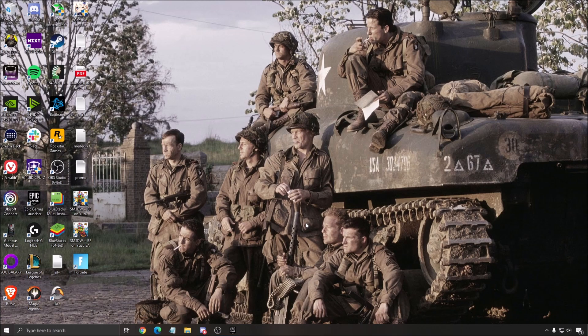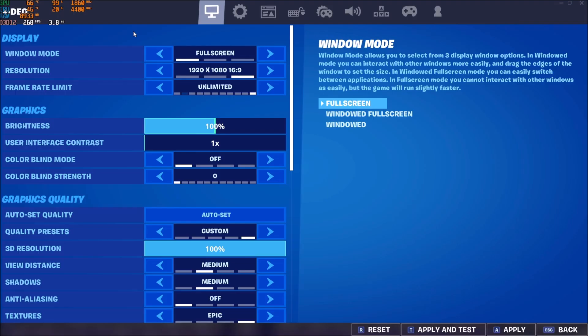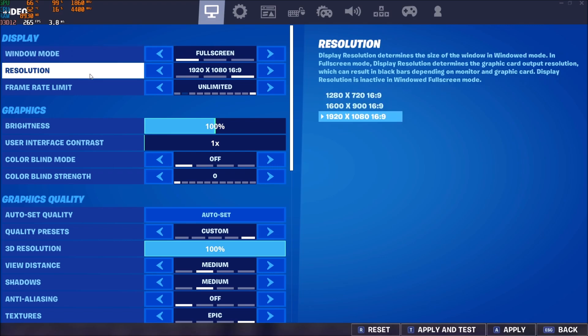Now let's go inside the game. For window mode, make sure you're playing full screen — it's really important. I saw a lot of FPS drops when playing in windowed or borderless mode, so really important to go full screen.